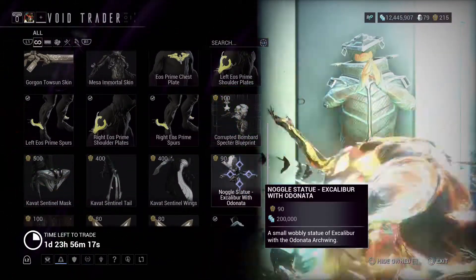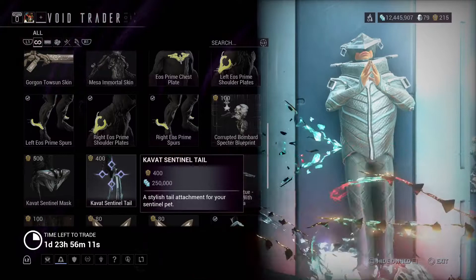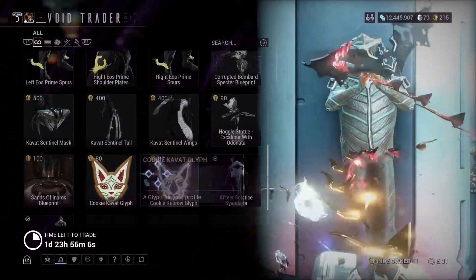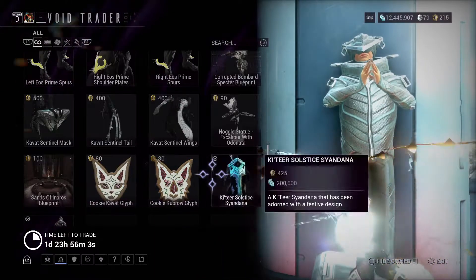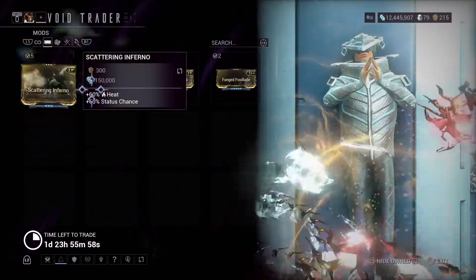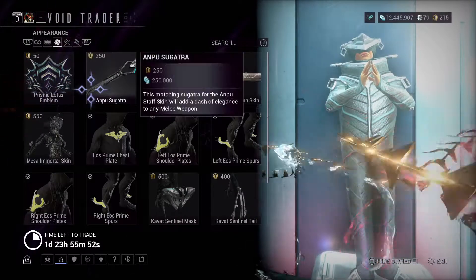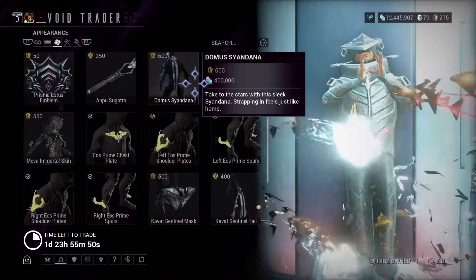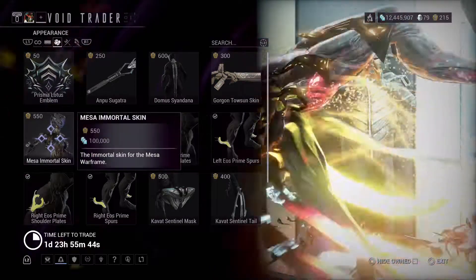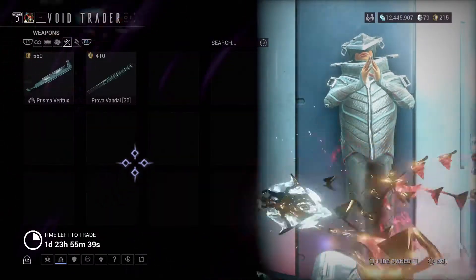A Spectre, a Nuggle thing for the sentinel, a thing for the sentinel, Naro glyphs, Saindana, mods, the glyph, Sugatra, Saindana, Oregon armor pieces, Mesa, sentinel stuff, and weapons.